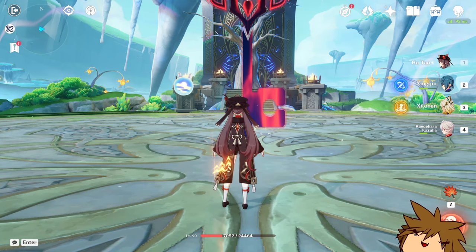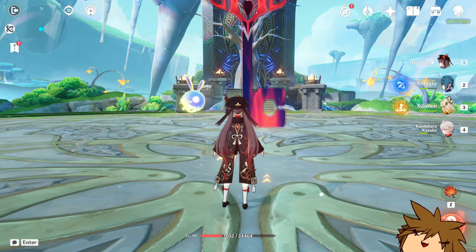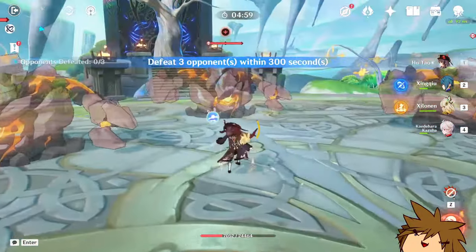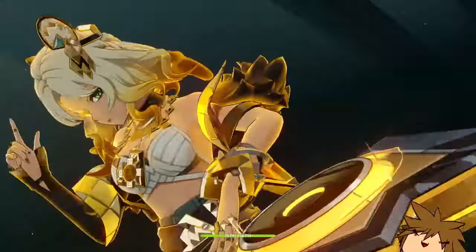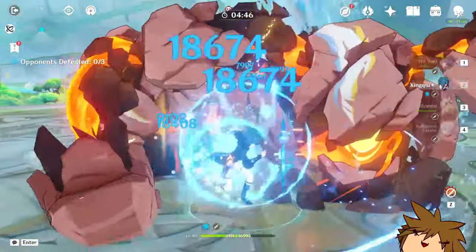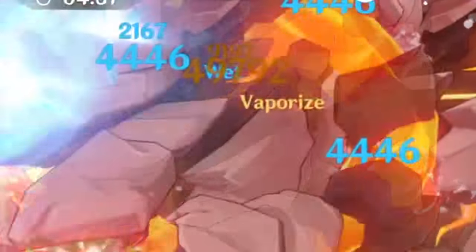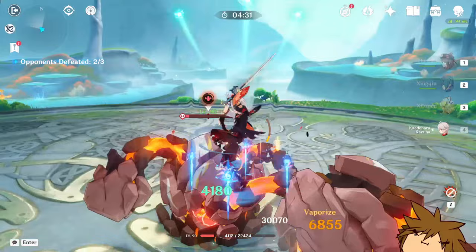I don't know how to apply Pyro straight off the bat, so I'm going to burst with Hu Tao, then go down the list and do the things. Let's gather them up together, burst to apply the Pyro, then use Shilonen and Xingqiu. Let's see if we do something with this. The Bond of Life has disappeared — I'm not sure if we got what we wanted.